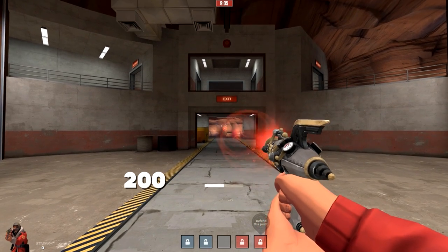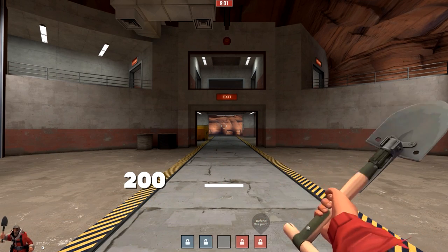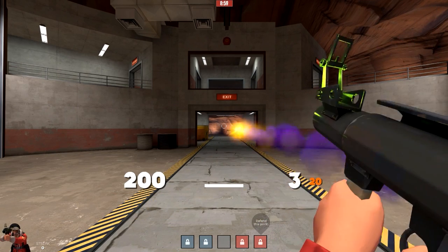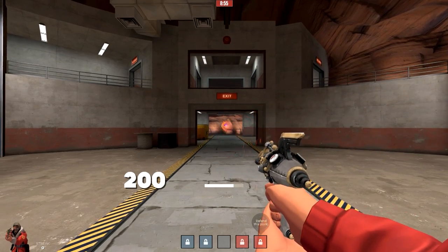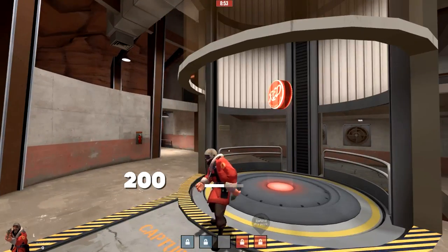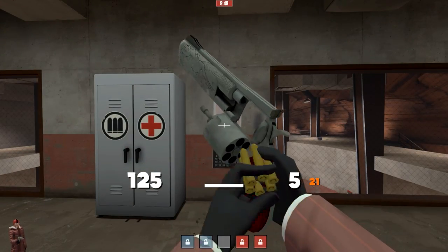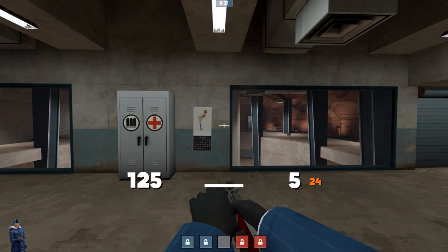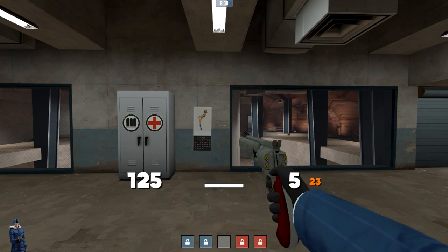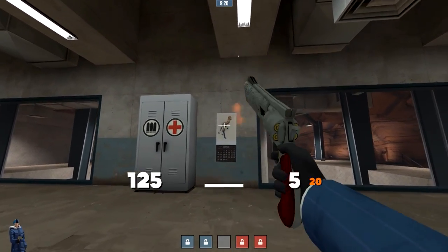Here's the big thing everyone was looking for: animation overhaul packs. Not only are these a lot more pleasing to the eye than the original view model animations, they also fix a lot of issues the originals had. For example, if you look at the Ambassador or pretty much any spy revolver, he used to hold it right up in front of his face. But with an animation overhaul, it now goes down and not in front of his eyelids — which is great, because I don't know why this spy would ever do that.